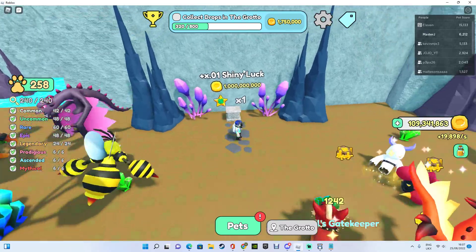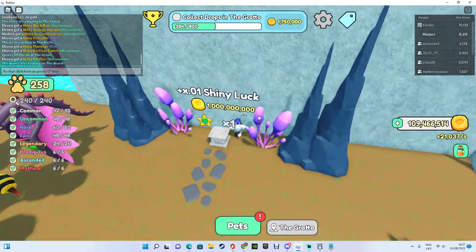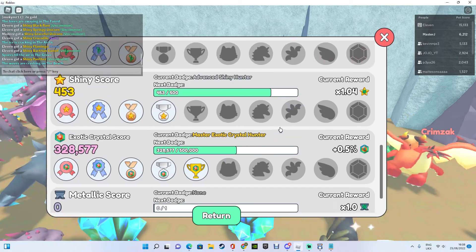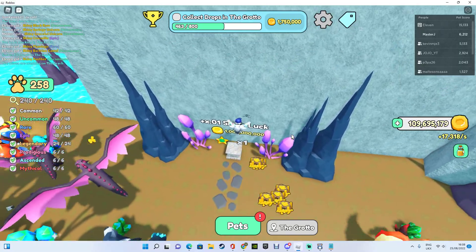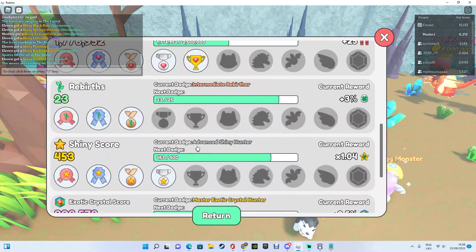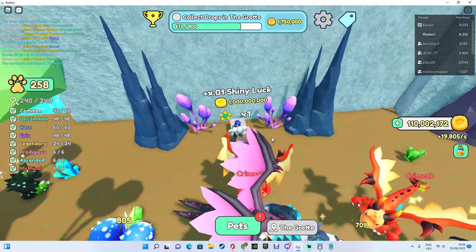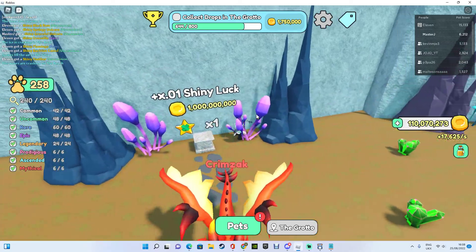So if I had no shiny achievement and I upgraded this once, it would be one in 990 chance of getting a shiny. Currently my chance of getting a shiny is one in 960. My shiny score is 453, so pretty close to the next one. But we're talking about this shiny right here — this times 0.1 shinies look — which upgrades your chance by 10.